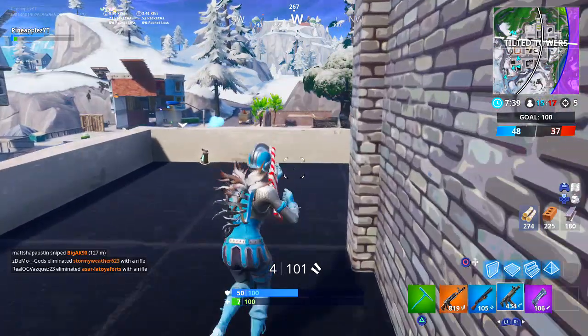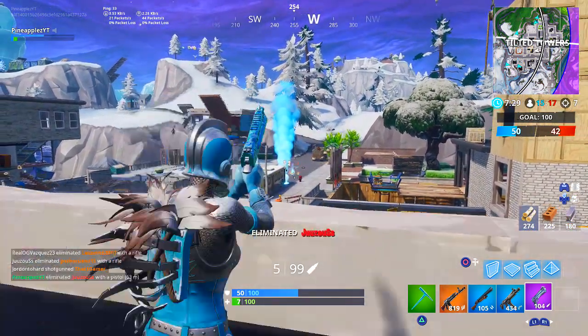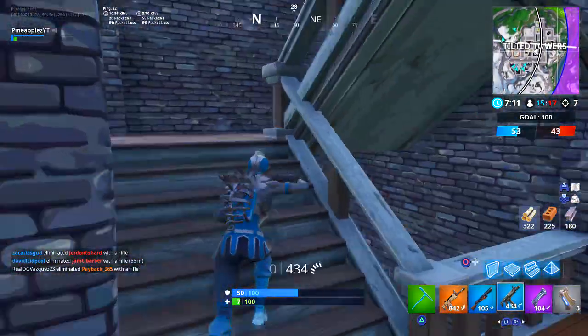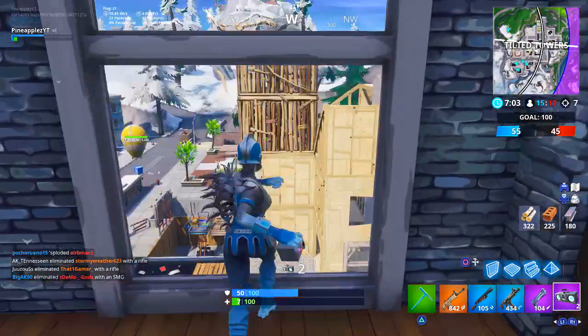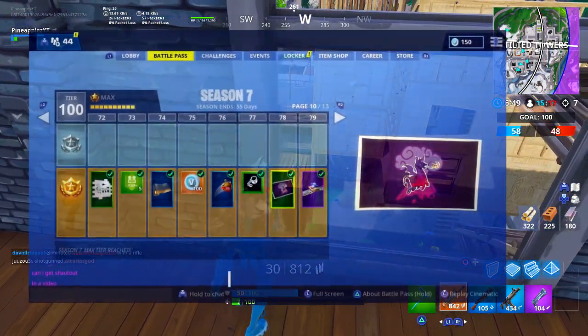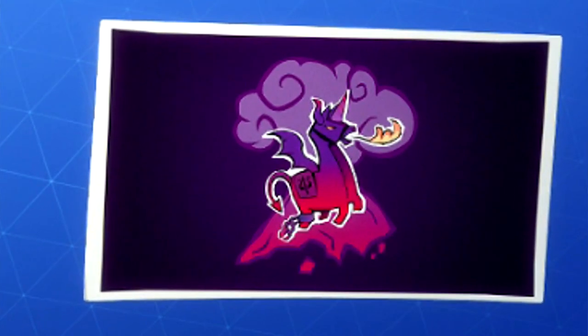The Dark Llama was actually one of the first signs of the Dark Bomber. The Dark Bomber is the evil version of the Bright Bomber, and she was created from Kevin the Cube, as indicated in a Season 5 loading screen. It was one of the first signs that really indicated that Kevin was evil — an evil force. He created all these dark versions of different characters, would zap players if they got too close, and really just destroyed the map by tearing through it. What's really interesting, though, is what's behind the Dark Llama in the Tier 78 reward for that loading screen — you can clearly see there is some kind of a volcano, or at least what looks like a volcano, behind it. It also appears to be erupting, with a cloud coming right out of it.